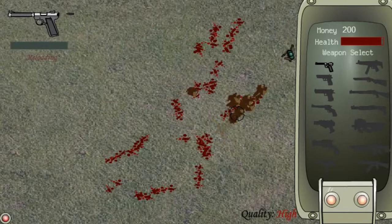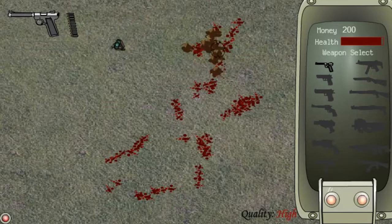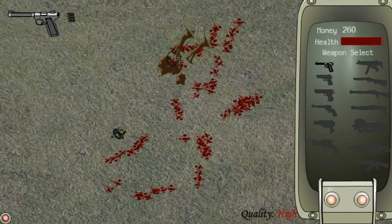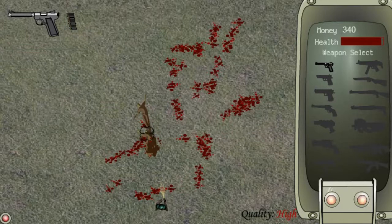So I presume you just get money and then get weapons? Yeah, you can see the money in the top. At the moment I've got 200 money. Very simple. I should have thought about currency, really. There are actually a few things I would have liked to have seen implemented in this game, particularly.